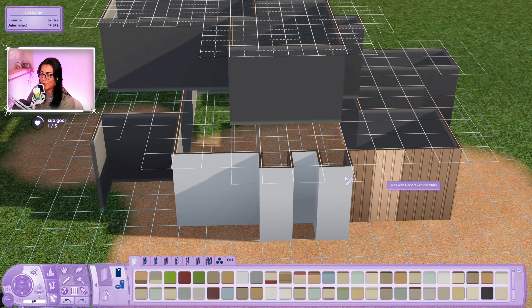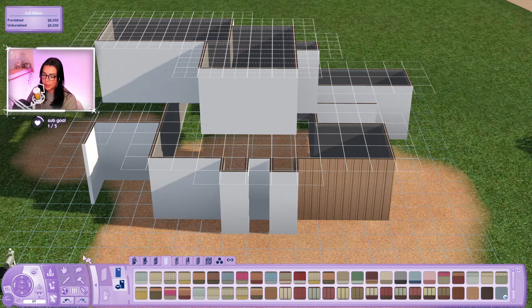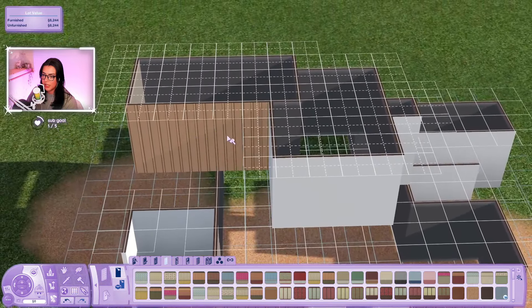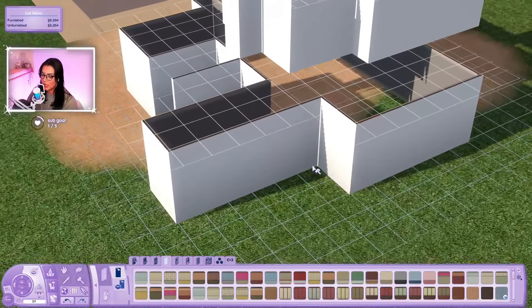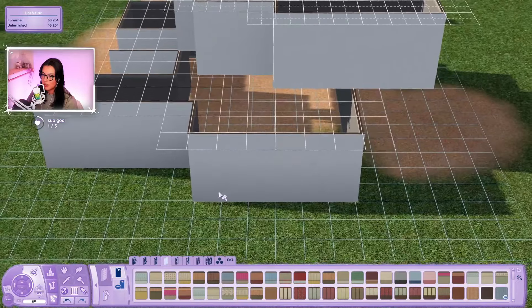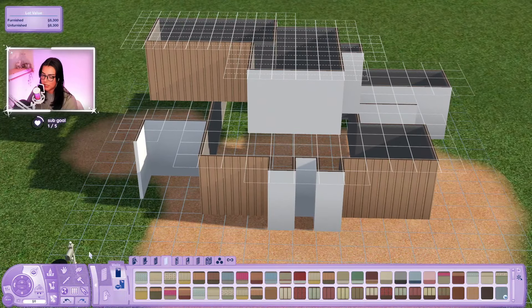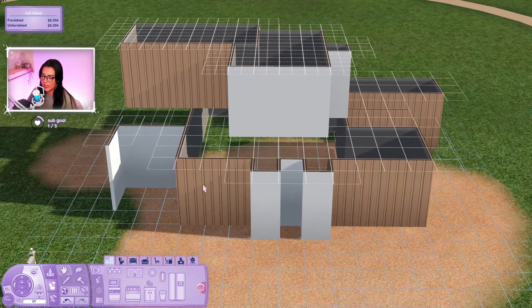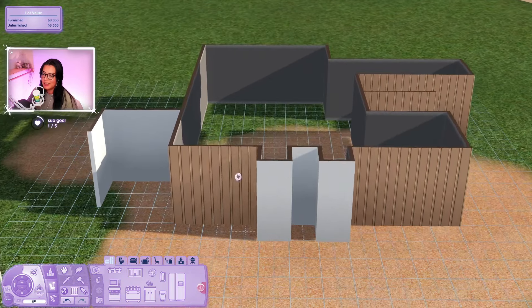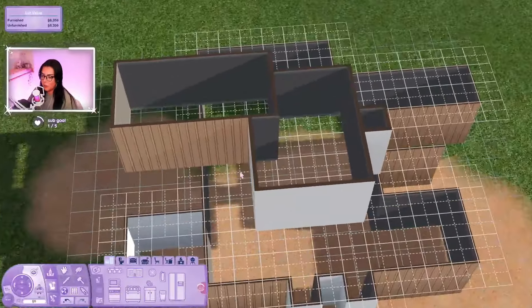I thought I had a vision and I don't know if I really do. Why don't we just do this whole thing white for now and then figure it out after - maybe add some wooden accent walls here and there. She looks a little wonky because this is a 20 by 20 lot, which is what CJ built it on. This is pretty good for the exterior - I'm kind of happy with it even though it looks crazy.